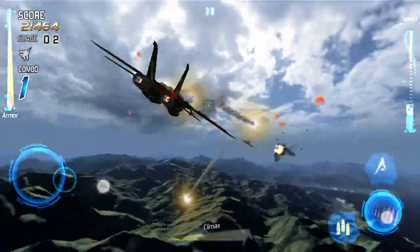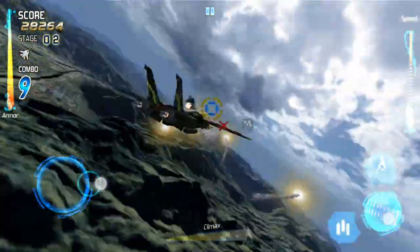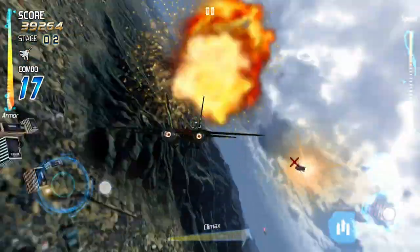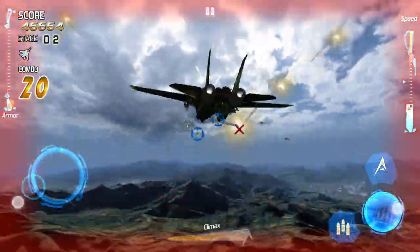Over here on the right side, we have a couple of different buttons. The first one is for a machine gun, and the second one is for firing missiles. I don't know why you would use the machine gun because it's really not that great — the missiles are just far superior. So definitely make sure to use the missiles, not the machine gun.